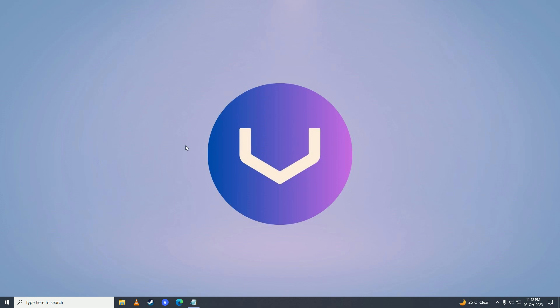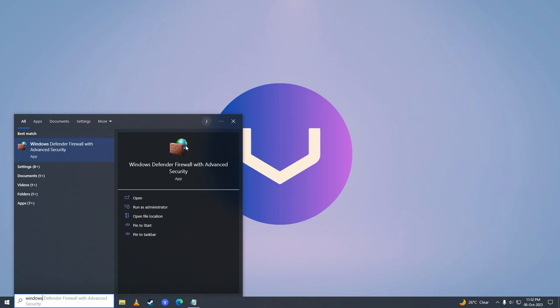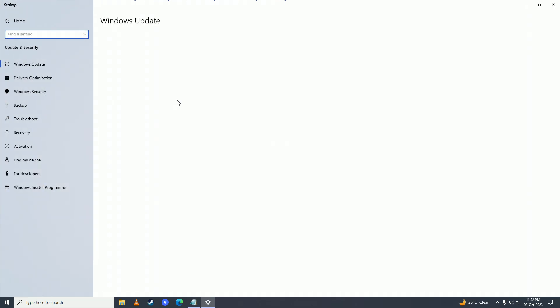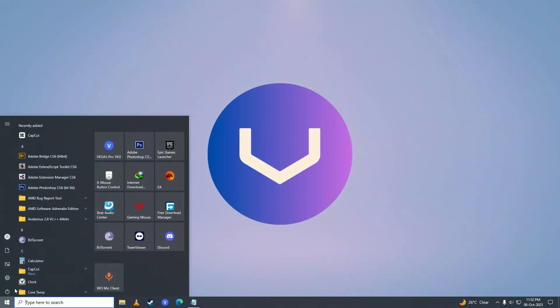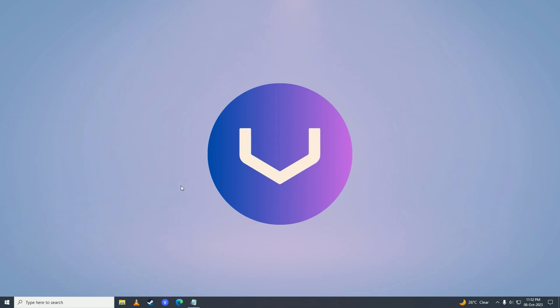If it still doesn't work, then make sure that your Windows is fully up to date. You can do that by opening up the start menu and writing Windows Update, click on check for updates, and then Windows will start checking online for updates. If there are updates found, install them and restart your computer again and see if the game works.